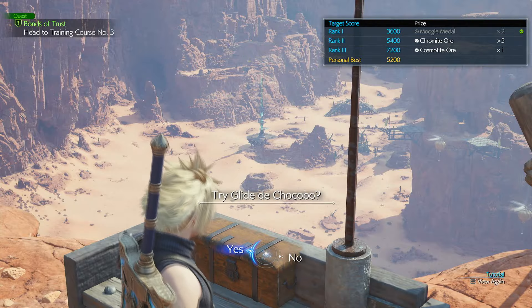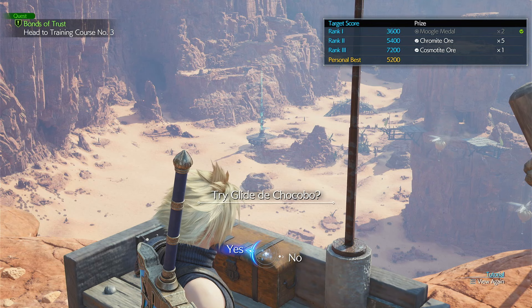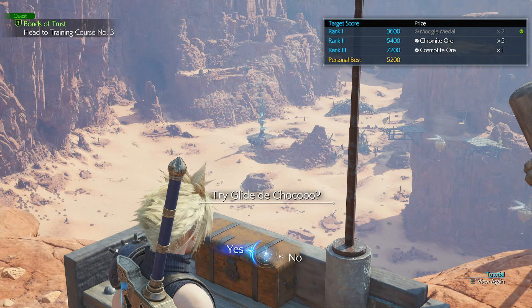Hello Avalanche. I'm going to show you how to get rank 3 on Glide D Chocobo in training course number 2. If this video helps you, please like it, leave a silly comment for the algorithm, and don't subscribe to me.